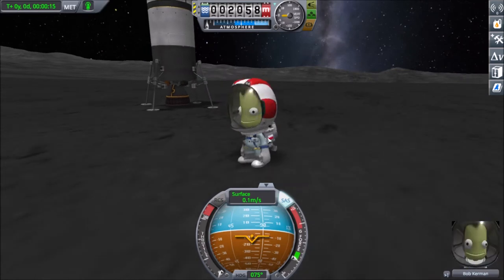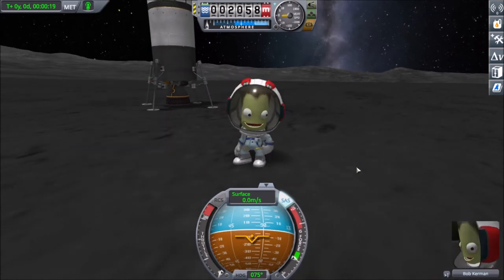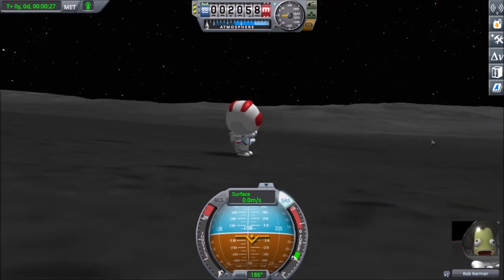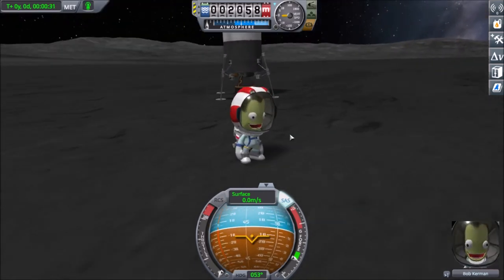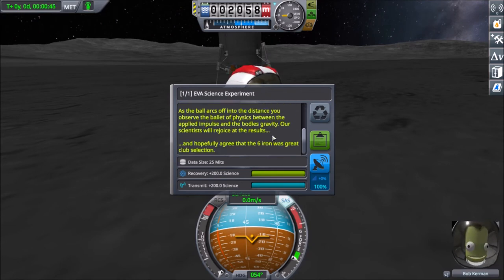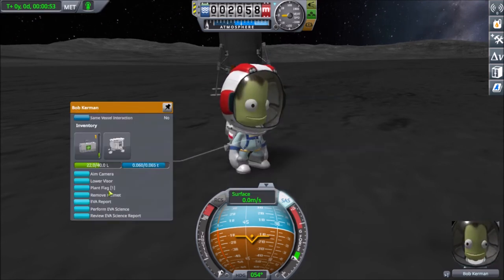Here's Bob on EVA now. He's going to play some golf. This is a reference to one of the Apollo missions where one of the astronauts brought a golf club. Also, fun fact, Ike is home to, in my opinion, one of the most challenging easter eggs to visit in KSP —